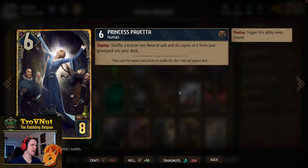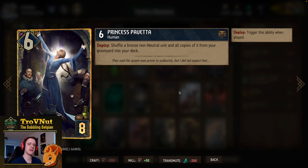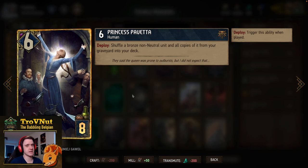Princess Pavetta can be mulliganed for something else if you prefer a more powerful card, but I really like her because she functions well with the deck boosting mechanics. On deploy you shuffle a bronze non-neutral unit and all of its copies from your graveyard back into your deck. She can put all the reavers used in previous rounds back into the deck, which can then be boosted by Erland.